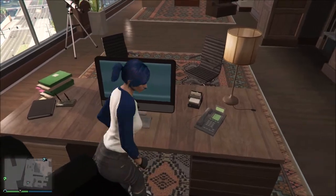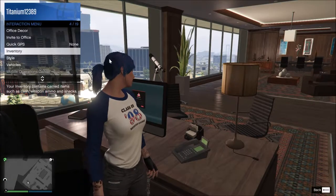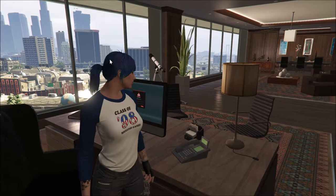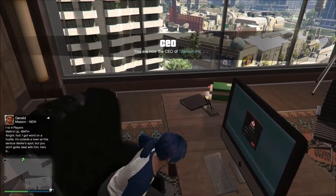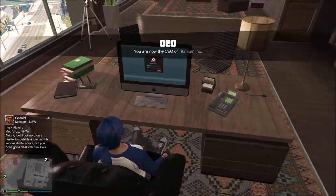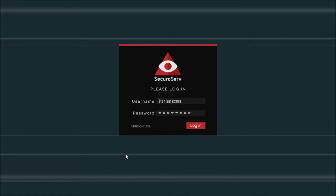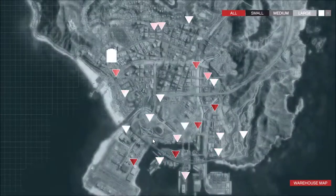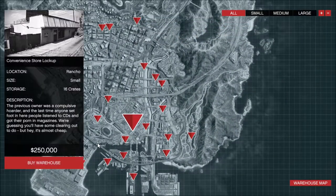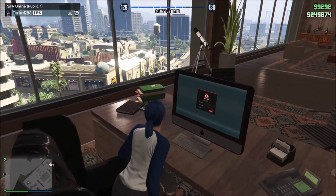I guess I should register as a CEO to be able to show you this. Go ahead and disband MC, go down here to SecuroServ and register. Then we'll sit down and show you the computer. Like I said, you can only do this in a public lobby. The reason you'd want to do this is for your CEO office and motorcycle stuff that you have to do in a public lobby. You can see all of these warehouses I can choose to buy — all of that stuff is fine and dandy.